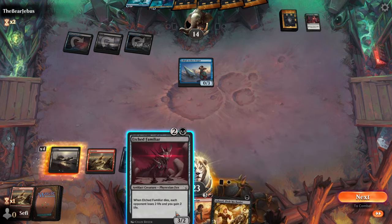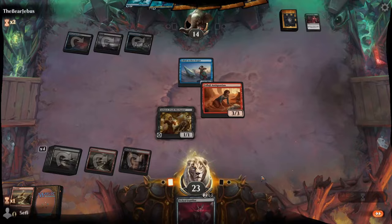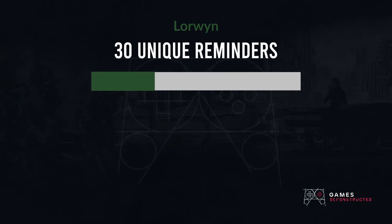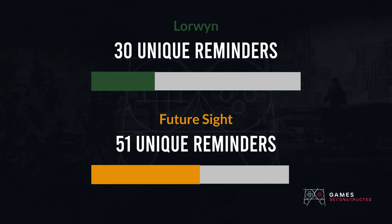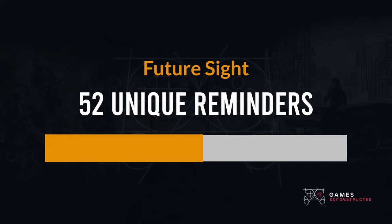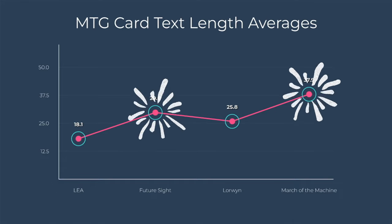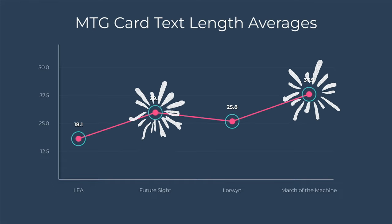It's worth noting that more reminders doesn't necessarily mean a bigger range of keywords. For example, Lorwyn only has 30 different unique reminder texts on its 181 cards with reminder text, while Future Sight has 52 different ones on its 151 reminder-text-possessing cards. Even if we take that into account, the good practice of including reminder text was assumed at least as early as Future Sight, which included reminder text on a whopping 83% of its cards. So the difference in card text length between it and March of the Machine is mostly due to cards becoming more complex, not further implementation of that good practice.